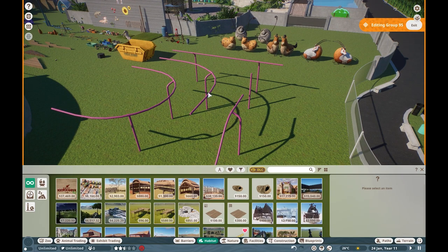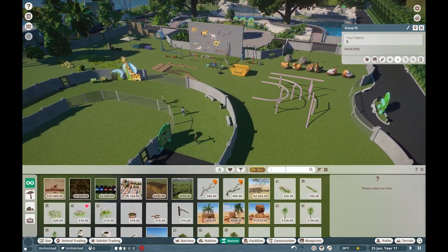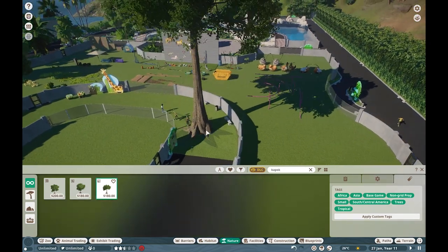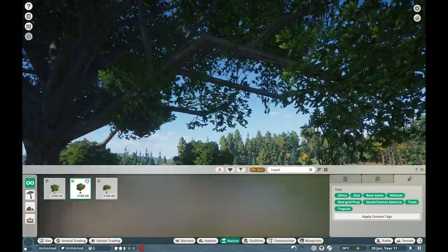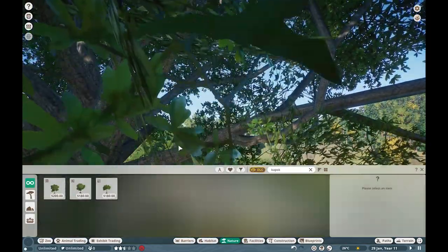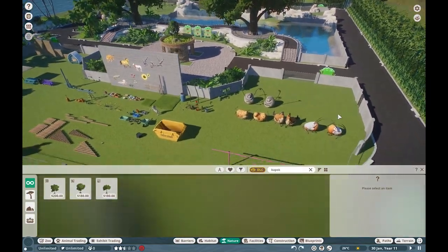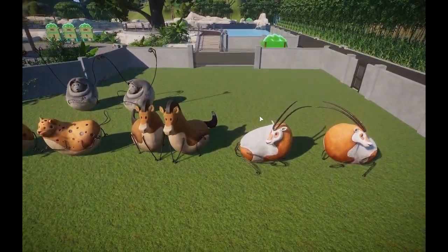A lot of people will kind of ask, how come they can't brachiate using, like, the kapok tree? Well, in case they had to do that, they would have had to make unique animations to go across each individual branch. I think it's a pretty good system utilizing these only. But you guys are free to disagree with me in the comments.